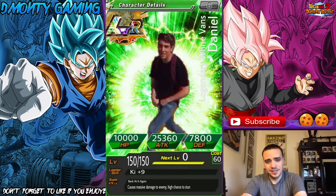This card was sent in by Fondio — you crazy bastard. This is Legendary White Vans Daniel. HP is 10,000, attack is 25,000, defense is 7,800, cost is 60, he's an LR. Leader skill is key plus 9. His super attack is Back at It Again — causes massive damage and high chance to stun the enemy with your White Vans. Thank you, Fondio. Great imagination, thanks for sending this in.